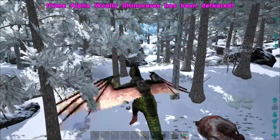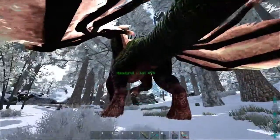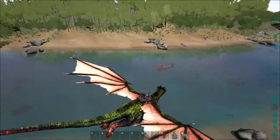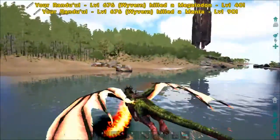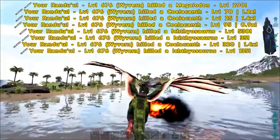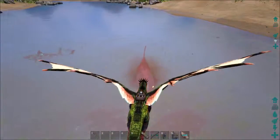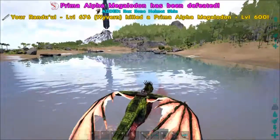How come you're not dead? Let's be quick about this. Nothing. This is going to be interesting — level 600 Prime Alpha Megalodon. Let's clear the area. One, two, three. Anything else here? Yeah, a little bit of small fry. Let's kill this guy. I'm hitting. That's that.